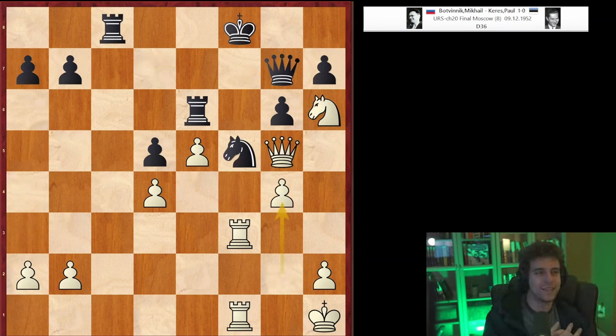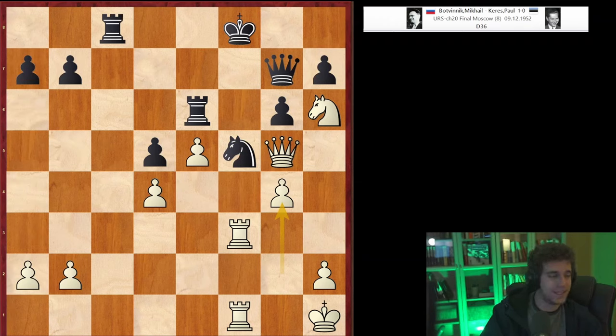Keres tries to give up an exchange. Botvinnik says no thank you — knight h6 check, queen f6, rook cf3, and f7 is now under fire and cannot be defended. The knight, the queen, and both rooks are all attacking f7 — four attackers, three defenders, and you cannot add another. Keres loses the pawn and shortly thereafter the game. This is a classic game and a nice advertisement for the knight e2 Carlsbad. Since this game was played in 1952, theory has advanced a lot and you normally don't see grandmasters with black losing quite like this anymore.